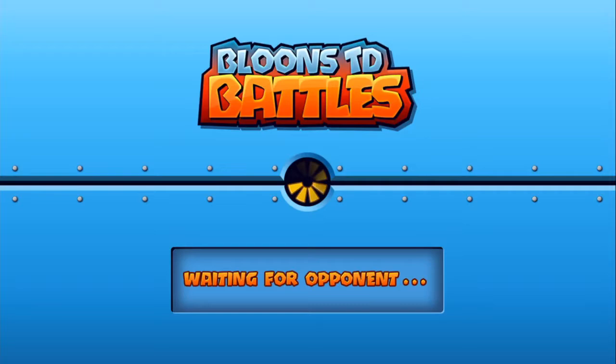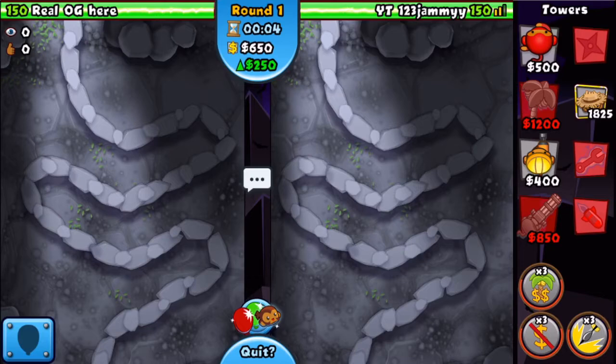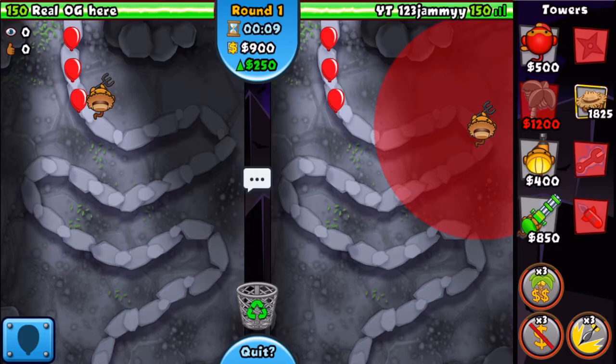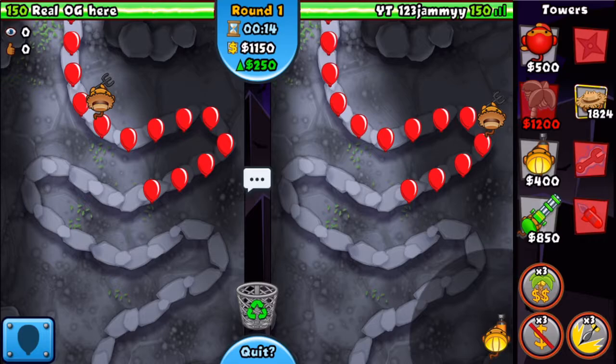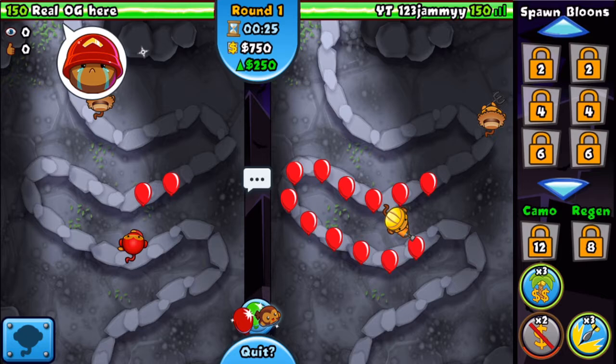If they send you a BFB, what you want to do is sabot if you have a lot of farms. If not, you want to just spam a bunch of balloon jitsus. You can also get up a balloon trap here and or here if they are going to be sending ceramics, or you can just get up distraction a lot on your ninjas. Whatever you want to do, just do it.